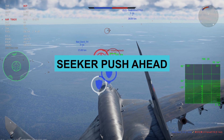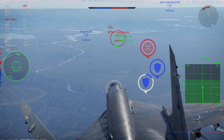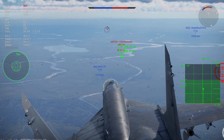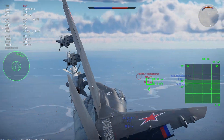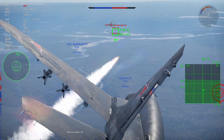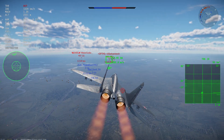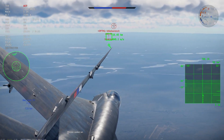The seeker push ahead response causes the seeker gimbals to propel the seeker forward in the direction of movement of the target, pushing the seeker forward causes the flare to leave the field of vision faster than with simple memory, minimizing the time the missile is not tracking the target. However, if the bias forward is too strong, the seeker may push ahead of the target, causing both the target and the flare to exit the field of vision — though this may not be a problem if push ahead is used in conjunction with another response like simple memory.